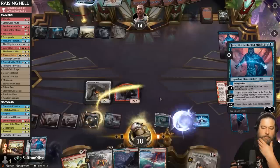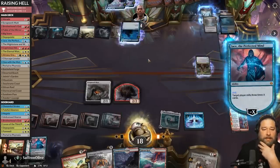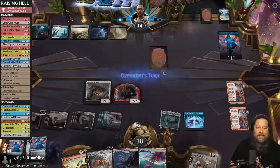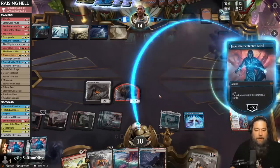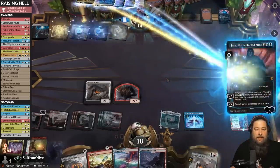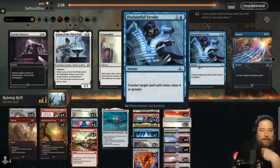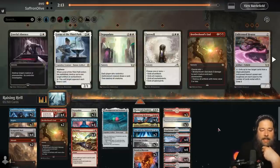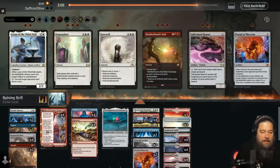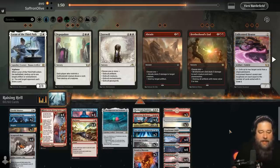Opponent casts Jace full price and mills us out — we're dead to a Jace no matter what. Our deck did what we wanted it to though. Our opponent is a Planeswalker deck, which is awkward — a lot of our cards just don't do anything against that. Depopulate does nothing, Brotherhood's End doesn't do much, Braids seems bad. Lauren might be worth bringing in to deal with opposing graveyard hate. Even Portal doesn't feel great in this matchup without creatures to reanimate.